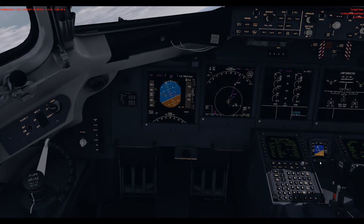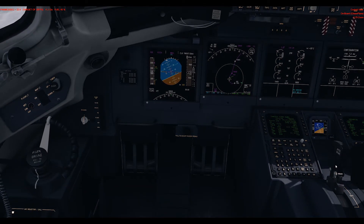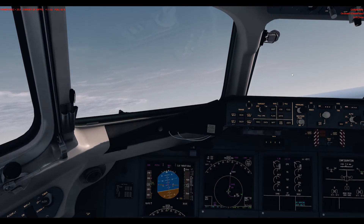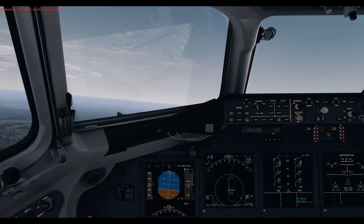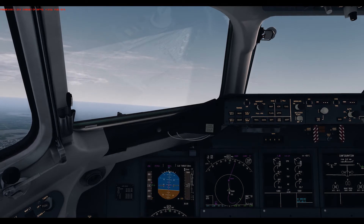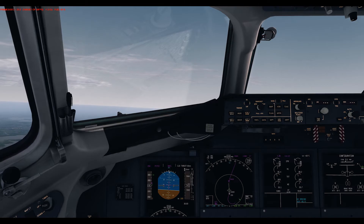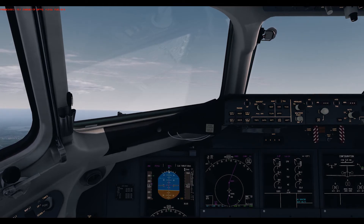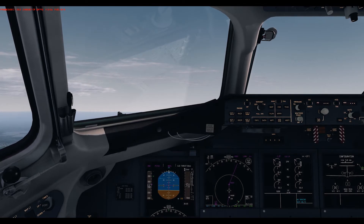Flaps coming up, speed brake disarmed, and flaps up. I've tested this aircraft alongside the PMDG 747 and it runs about 3 to 5 FPS slower than the PMDG 747. With the PMDG I lock out at around 30 FPS, but with this one you're looking at around 25 FPS with some dips into the teens.